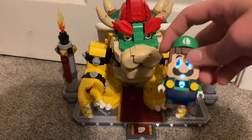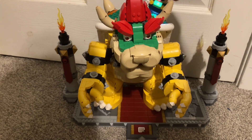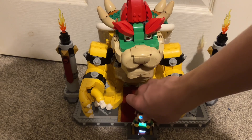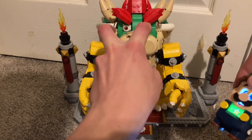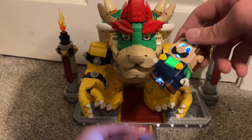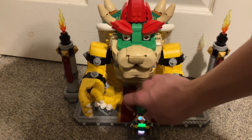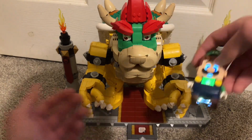If you have the Mighty Bowser set and you start the boss battle and try to use the Super Star, it doesn't let you use it — it just ends the battle. If you try to enter the battle with it already on, it doesn't let you enter the battle. If you want to see a full video about the Mighty Bowser set, go check out my playlist on my channel of all there is to know about LEGO Super Mario videos. You can't use a Super Star in the Mighty Bowser boss battle — it's the only thing the Super Star doesn't work on. No matter what you do, it doesn't work.